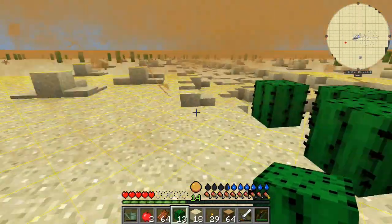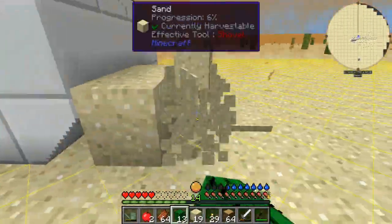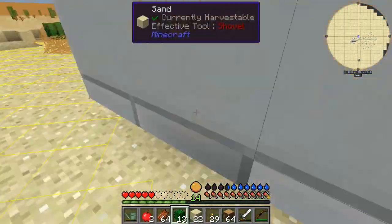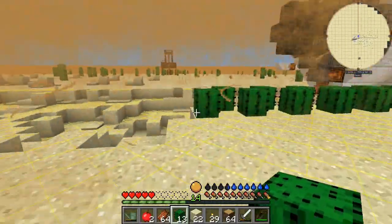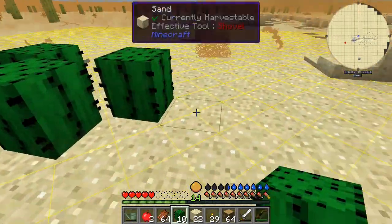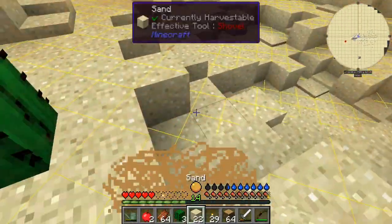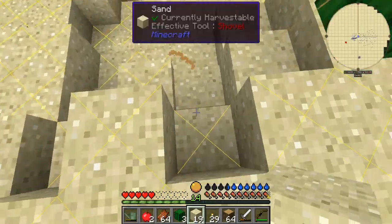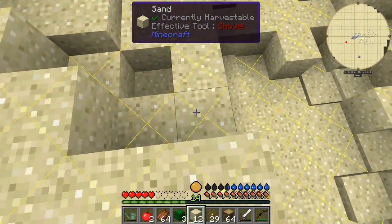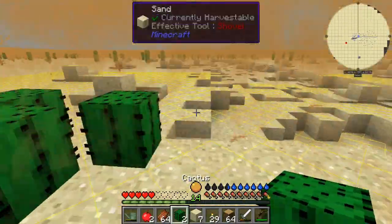We're almost done - our base is starting to get space and we've got light. We need to make a nice cactus farm still. I want to take the outside portion and fill this all in real fast. Now I just need a couple more cactus - but none of my cactus has grown yet.